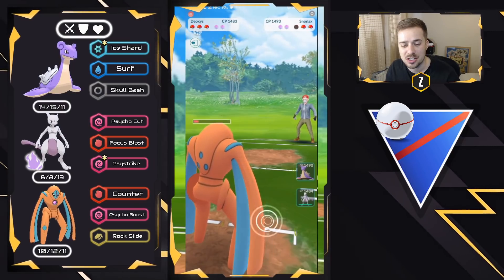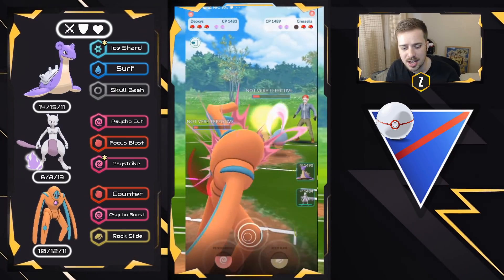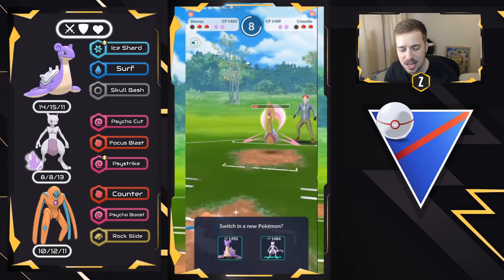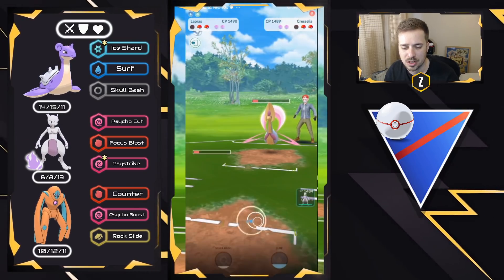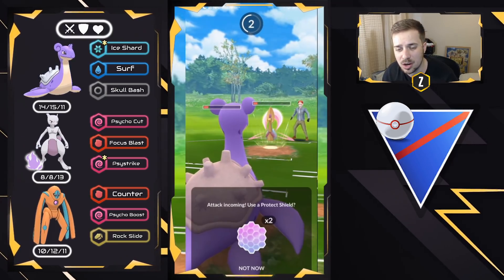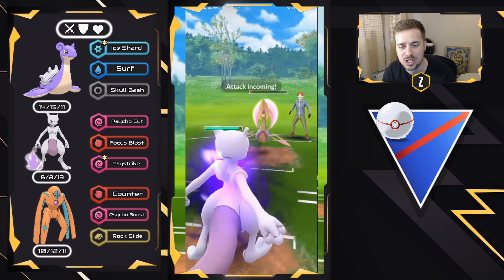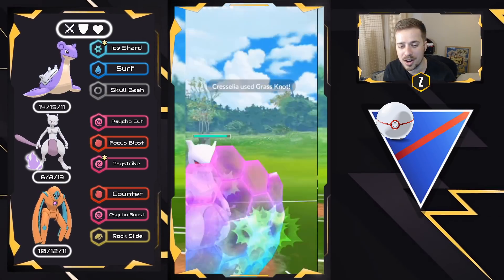We try to get to a Psycho Boost but they throw their energy, so we let Deoxys go down and bring in Lapras to farm down or force their energy. We can't really farm down with Mewtwo here, so we come in with Lapras. They have a Grass Knot ready so we let it go and trust Mewtwo to sweep. Shadow Snorlax might have been their only Psychic counter. We bring in Mewtwo, load up on energy, shield the charge move, and check what's in the back.